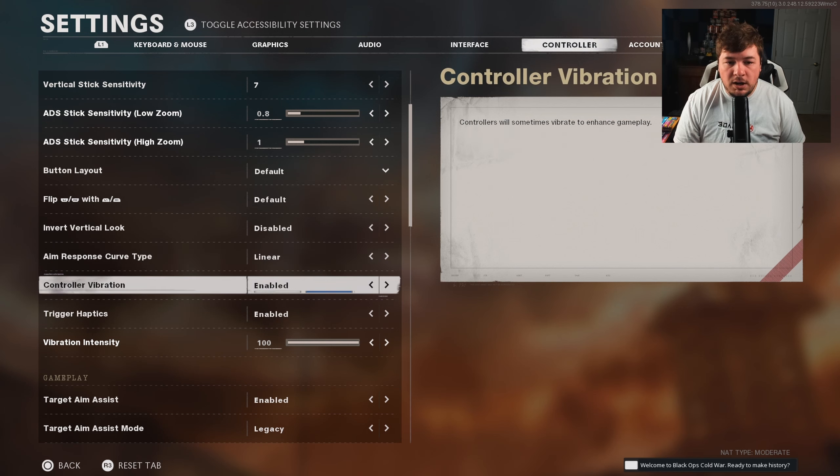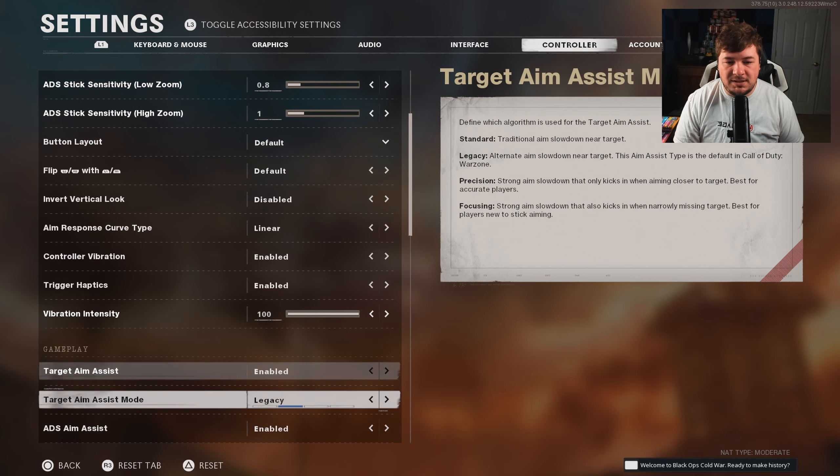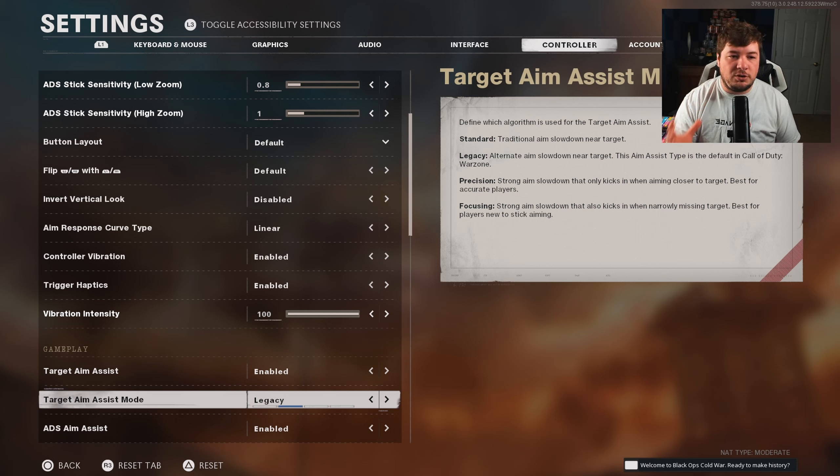You're going to want to make sure your target aim assist is enabled, and you also have it set to legacy. Legacy is an alternate aim slowdown near target — the aim assist type that is in Call of Duty Warzone. In my opinion, that is the most powerful aim assist that's ever been in the game. Warzone has some pretty strong aim assist, so pair that up with legacy and linear and you're going to track your enemies very well. It's going to help you not only control recoil, but also keep on target very easily.